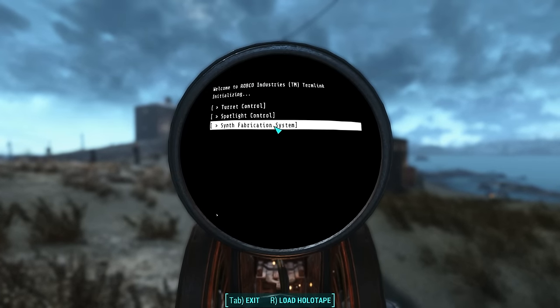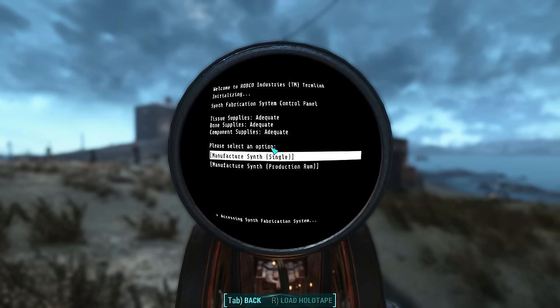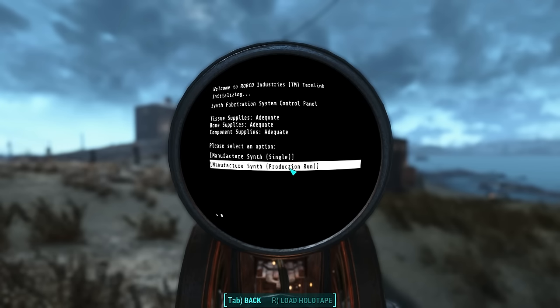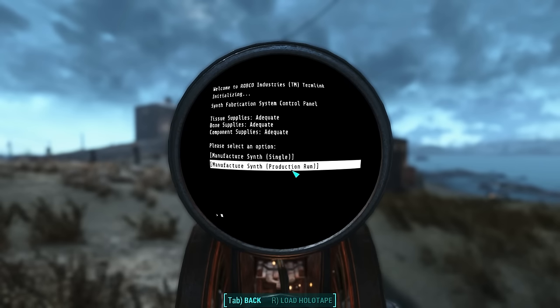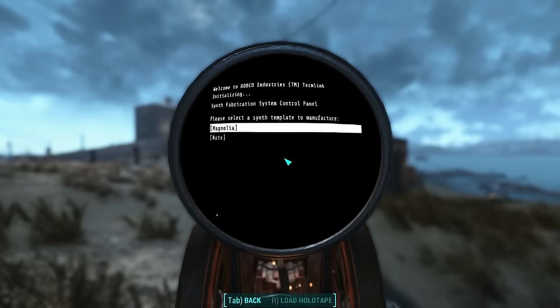Let's choose Synth Fabrication System. You can see we've got enough tissue samples, enough bone supplies, and enough component supplies. We have two options: Manufacture Synth Single or Manufacture Synth Production Run. Single will just produce one synth. Production Run will continue to produce synths until you run out of materials in your workshop. Let's choose Single for now.